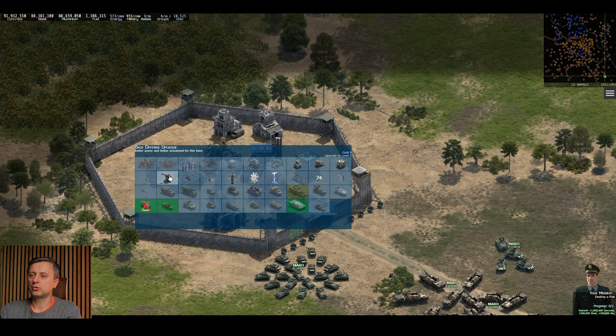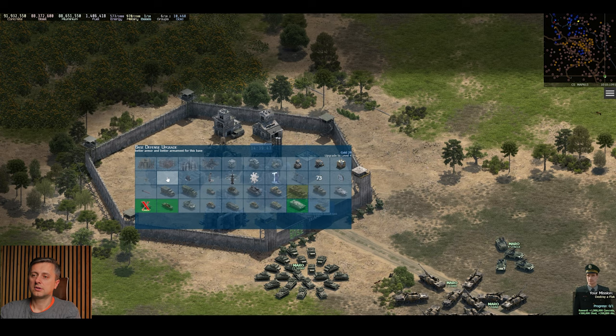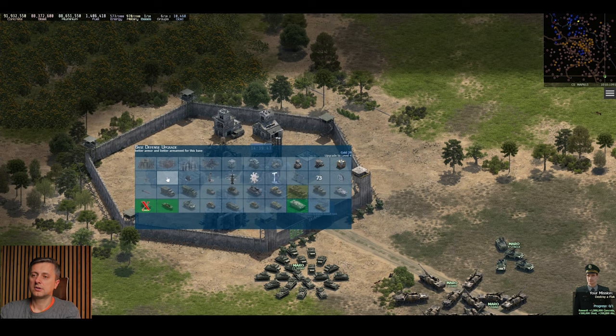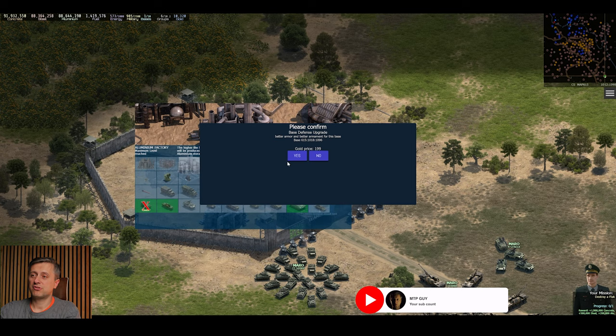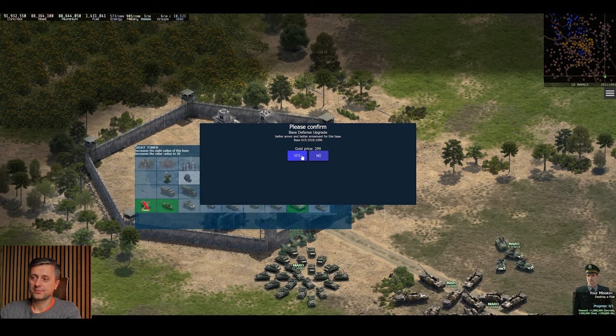So now let's go to the flags. We've built one flag — that's 9 gold — then the next is 19 gold, another one 29 gold, another upgrade 29 gold, another one 99 gold, another one 200 gold, 200 gold. Level 8 is 300 gold, level 9 is 500 gold.